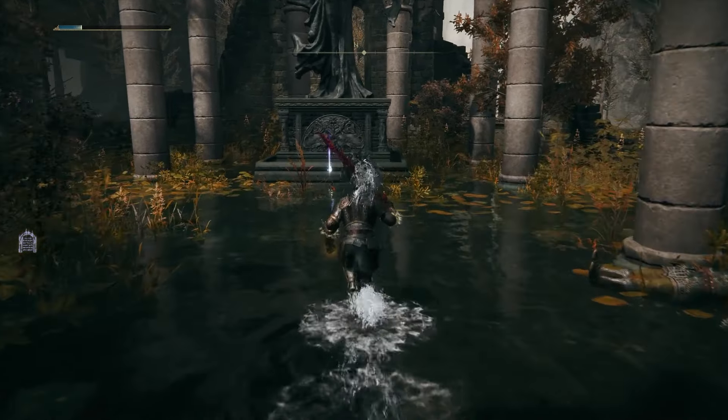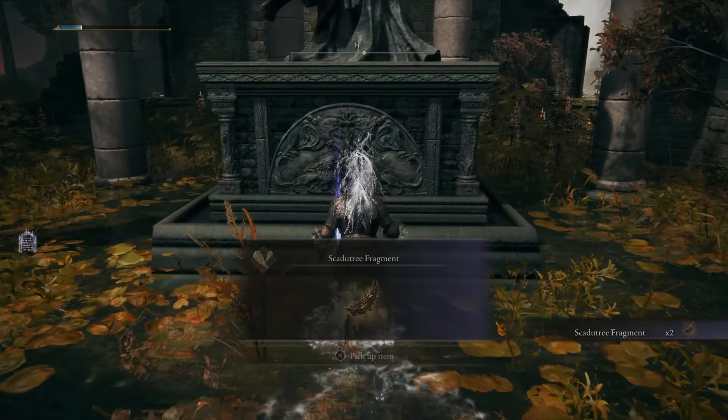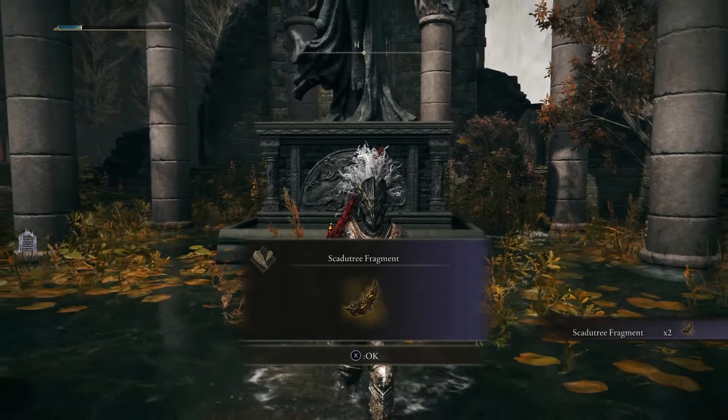After defeating the enemy, you will see there is an item just in front of the statue. This is going to be your Skadu Tree fragment, the second one.